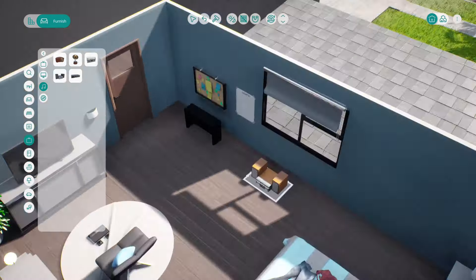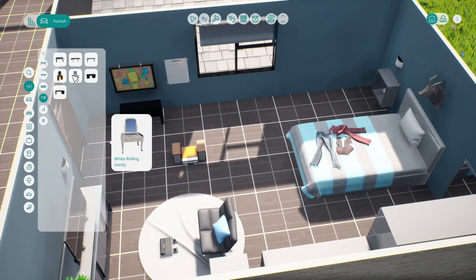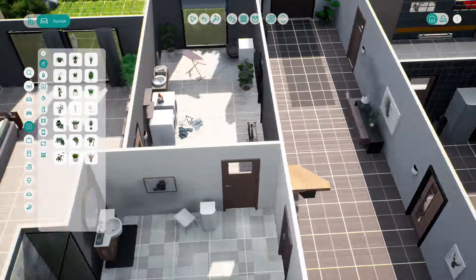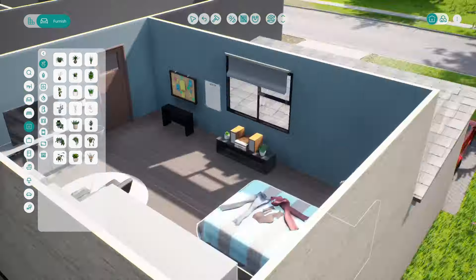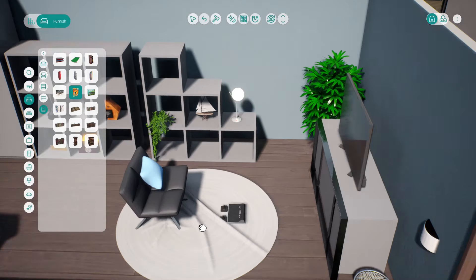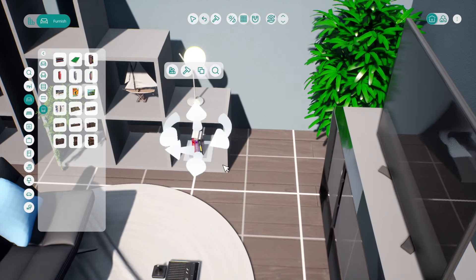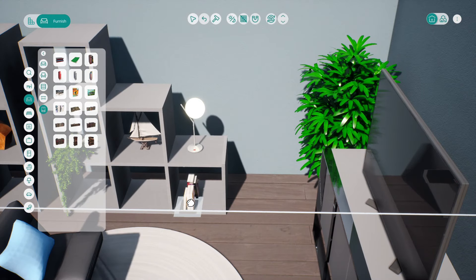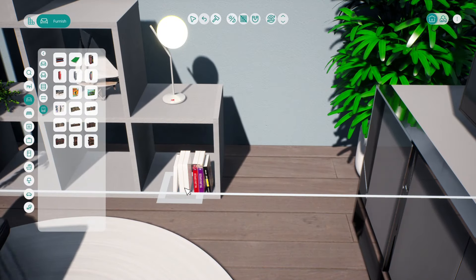The rest of the room is going to be in stop motion to speed this video up a little bit - I'm concerned it's going on quite a long time. If you're still watching, thank you very much. A final touch was adding a bin, a stereo unit for the children's music, some hanging plants for extra decoration, and some books and magazines. I always say it's the little bits that matter when building in simulation games - these little touches really bring the whole room alive.